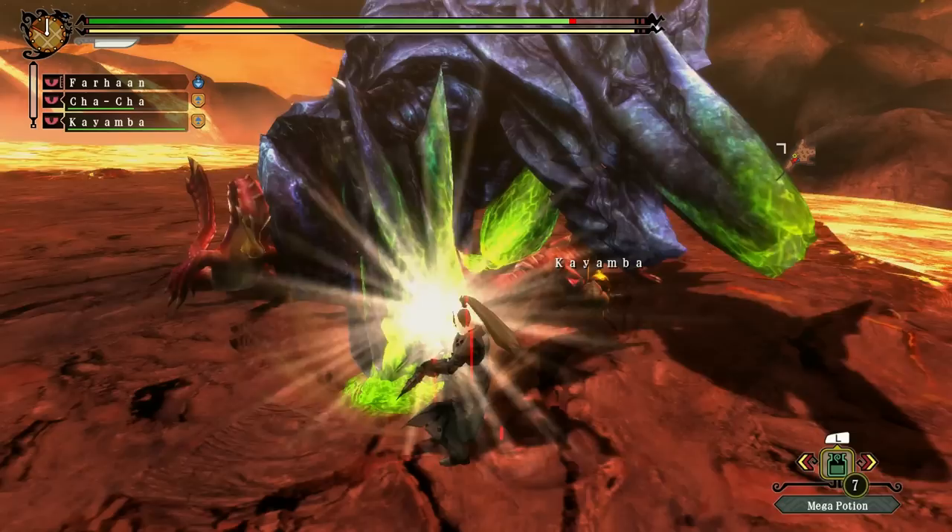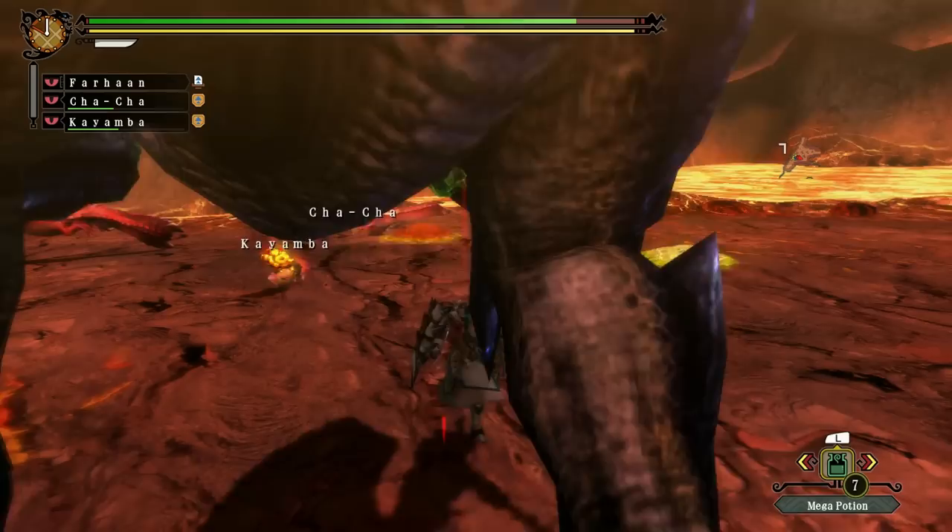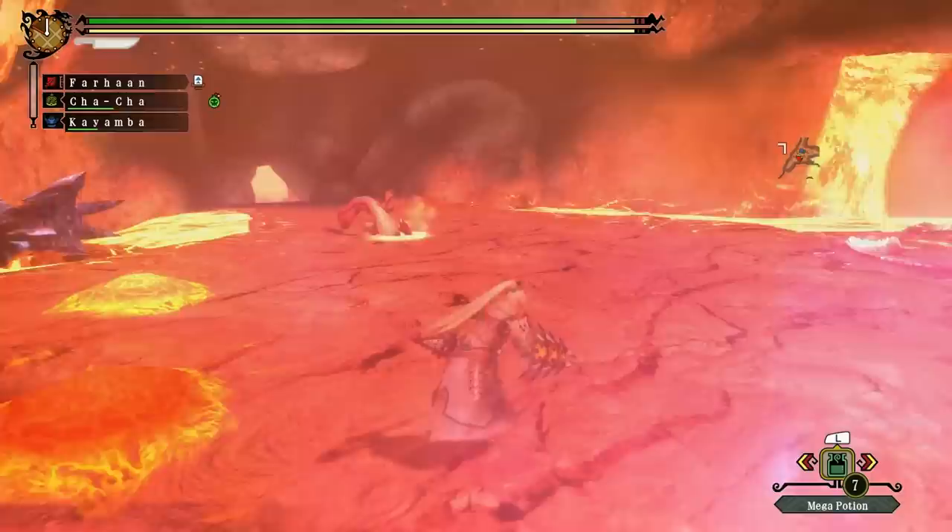He can also charge while punching down, applying slime as he goes. Brackidios constantly pivots and moves around while fighting, so you have to move around to dodge him too, but you also have to be wary of the slime puddles everywhere, which makes for a fun dynamic.